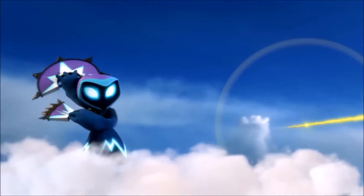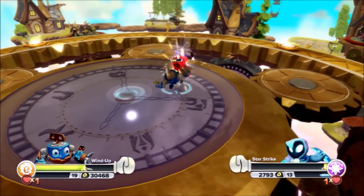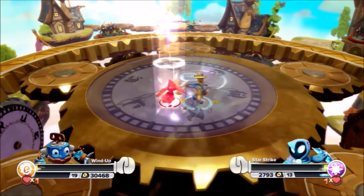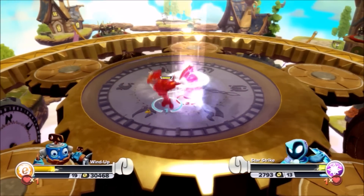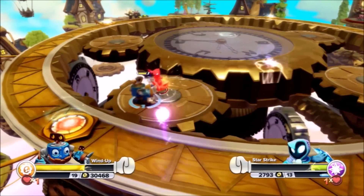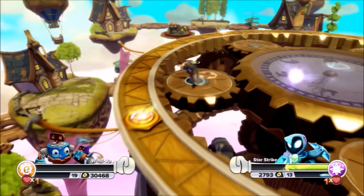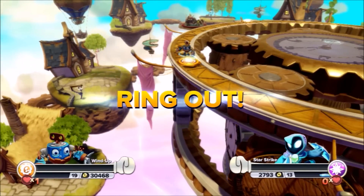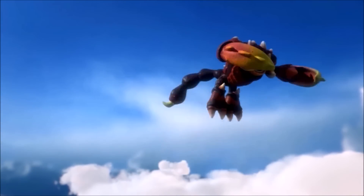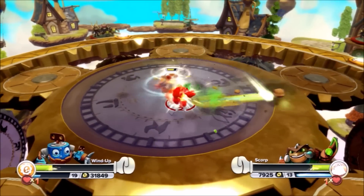Starstrike representing entry number 17! Wind Up knocked Starstrike into the air and came hitting her while she was up — what a tactic! Wind Up's close to the edge — look at this — coaxing her to the outside! Wind Up is getting cocky! Starstrike is gone, out of the ring! That marks elimination number 9 for Wind Up!